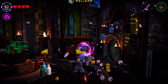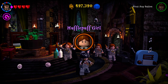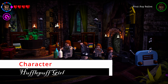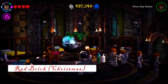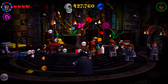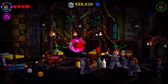In the Hufflepuff dorm room, shoot the chest near the entrance to build a radio; use Wingardium Leviosa to complete it and the next character will spawn. In the center of the dorm there's a barrel with a plant — hit it with a normal spell and it will sprout flowers. Destroy every flower and the red brick will spawn; take it to the owl.